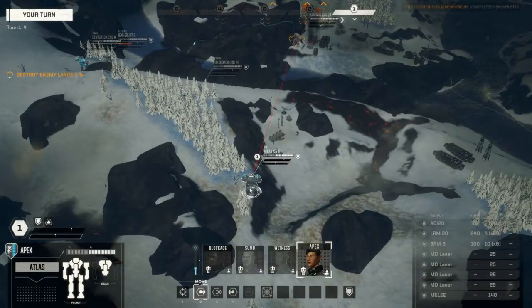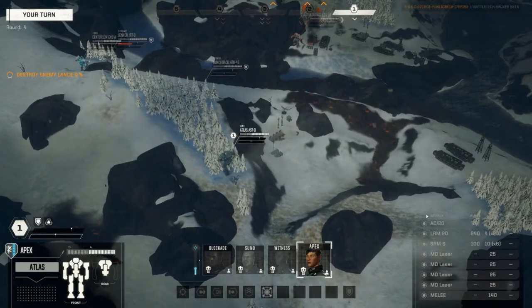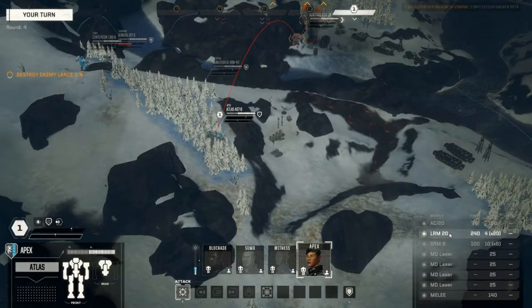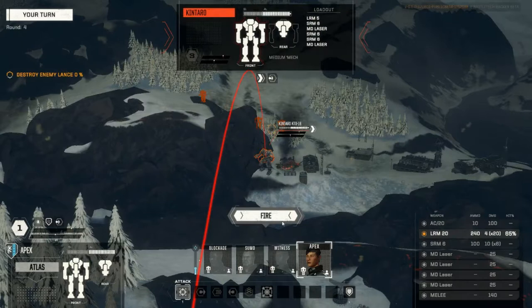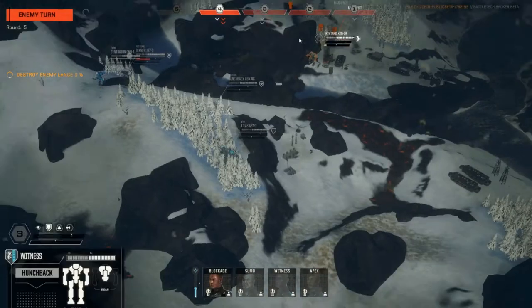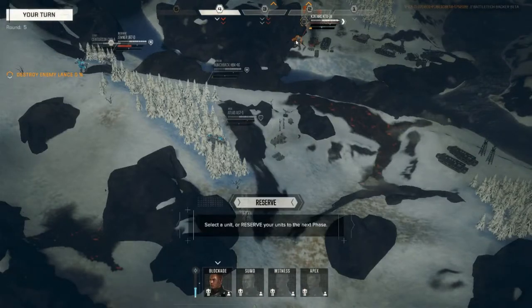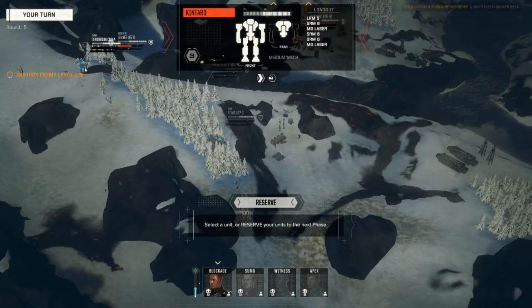Now I've just got the Atlas left to move, so I'll move him a little way towards the cover. I've only got the LRM-20, which has range. It's not actually showing me what my hit chance percentage is — not a great start. 65%, that's a reasonable chance of a hit, not as high as I'd like, but let's give it a try. It dodged most of the missiles, but I got a few hits and did a bit of damage to its armor — really negligible damage, but damage nonetheless.